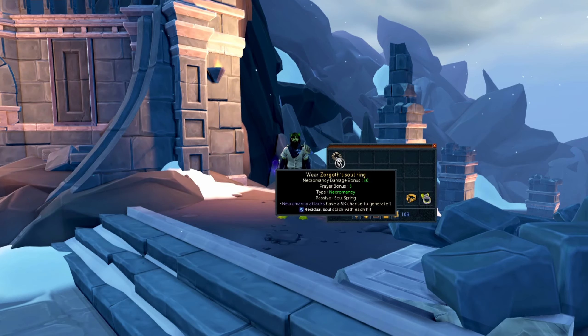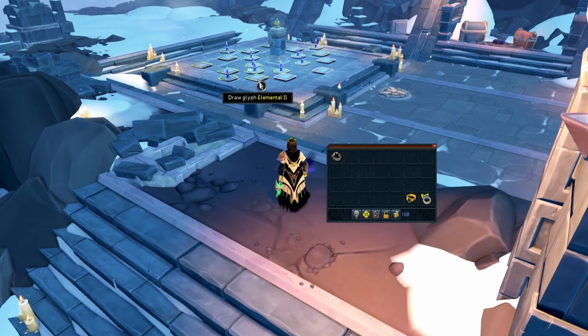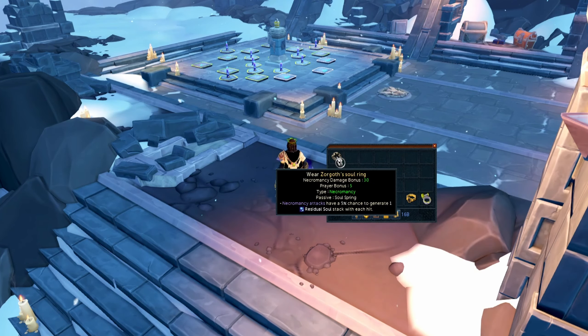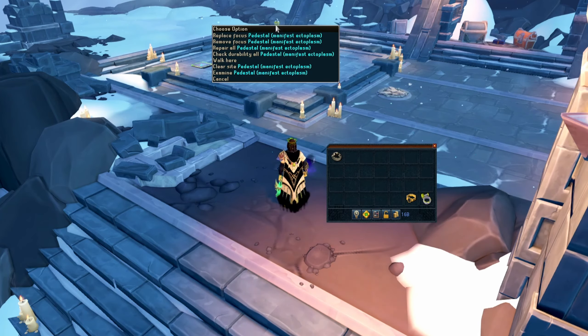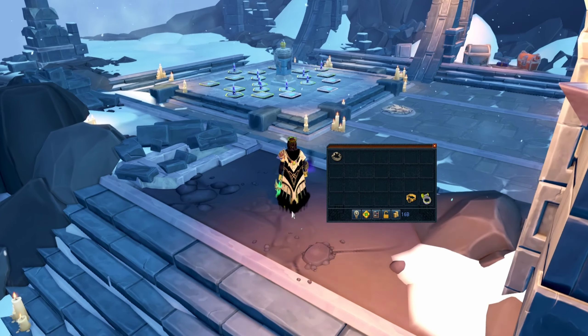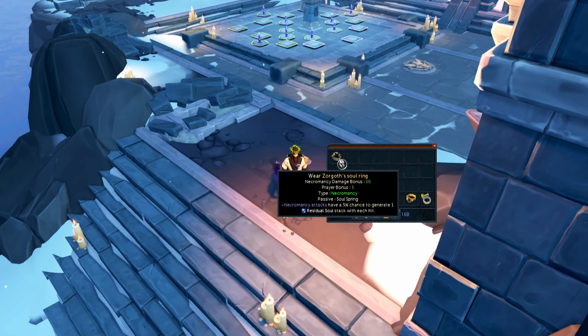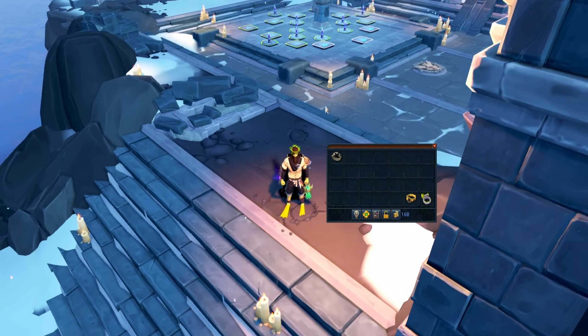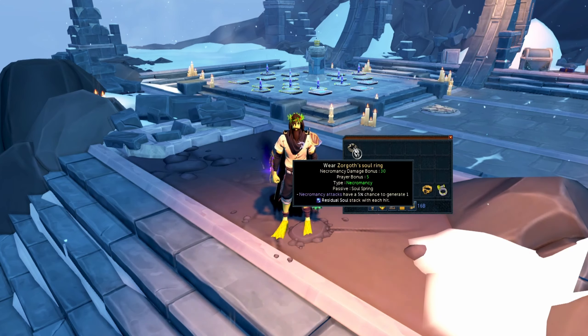When you complete the quest you get the Zorgoth Ring, and then by doing rituals at the new ritual site you get a chance to upgrade it to the Zorgoth's Soul Ring. I was doing the Manifest Ectoplasm rituals and it took me about 77 rituals to get this ring, so it's definitely kind of rare — though I've also seen other people say they got it on their first ritual.